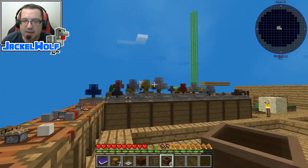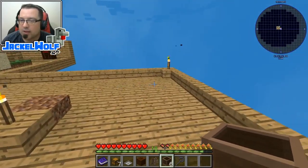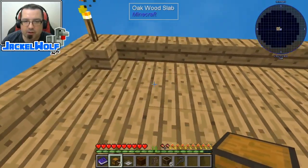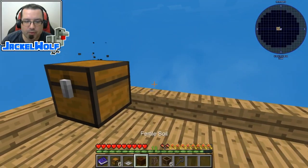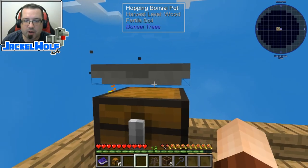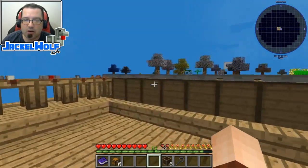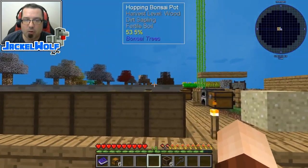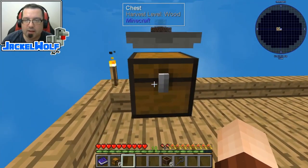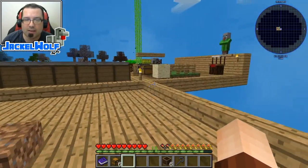We're not going to get into any of the ME or any of the more complex storage systems. First off, we're going to set up our actual collection system. We're going to start with a chest and then place a hopping bonsai on top of that chest. We're going to fill it with some fertile soil and put an iron sapling into that chest - just like our cabinets over here with the hopping bonsais on top. We have a chest that should be collecting items for us.